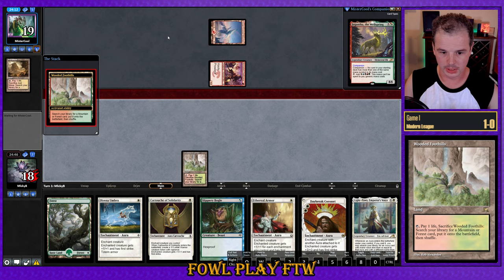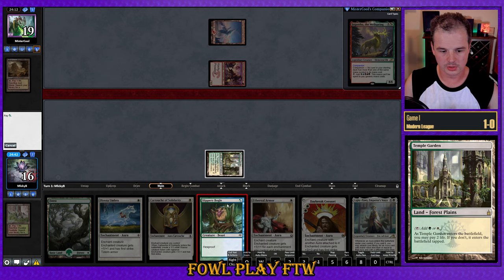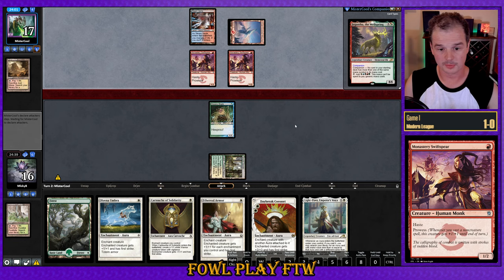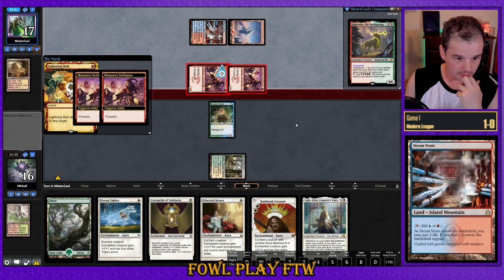We brick on white source and lead on Wooded Foothills with the old fetch-shock, setting ourselves up for a double white aura turn two — assuming we draw the other white mana source. Otherwise we'd play Forest and fetch-shock with Temple Garden anyway, so we might as well go for the highest upside. Opponent plays Swift Spear. A couple of attacks, hoping they use a burn spell and they're not holding up Spell Pierce. They tap out — that's really good. Lightning Bolt — we'll take that.